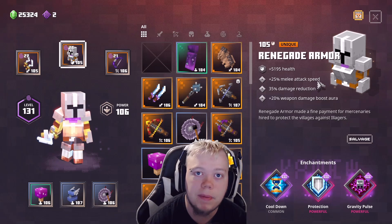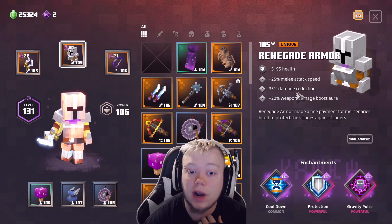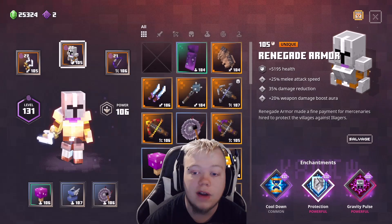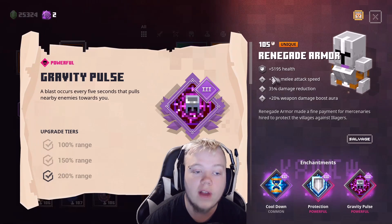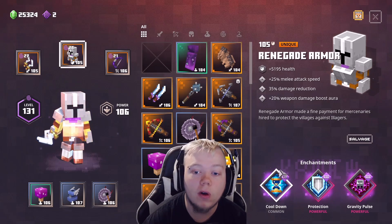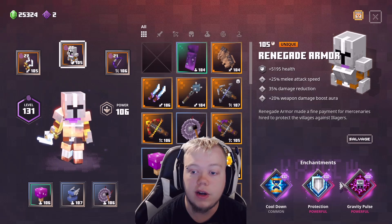Now the reason we chose Renegade Armor is because it has a 25% melee attack speed boost, which will make your Radiance go off more, make your crits happen more often, and also make that Swirling go off if you have it. Now this is a god roll Renegade Armor in my opinion — I got cooldown, which will make my artifacts come back 27% faster. I have Protection, so I take 15% more damage reduction on top of the 35%. And then I have Gravity Pulse, so everything comes closer to me so I can kill them a lot faster. I suggest these 3 rolls absolutely.